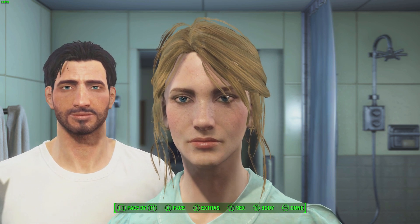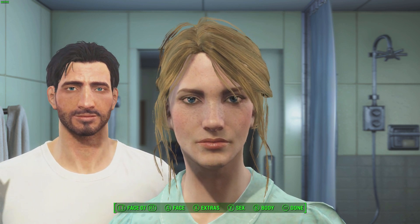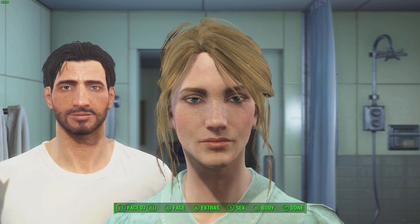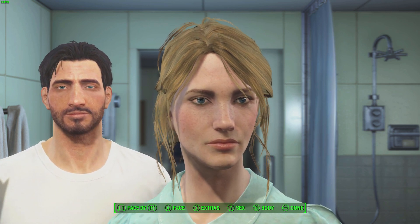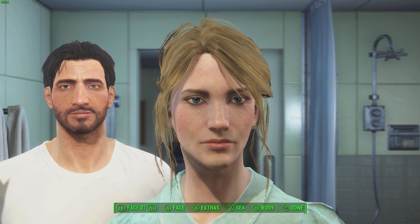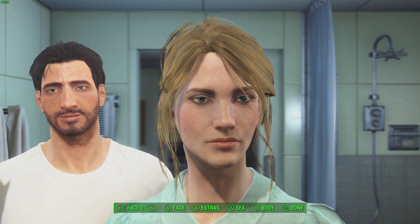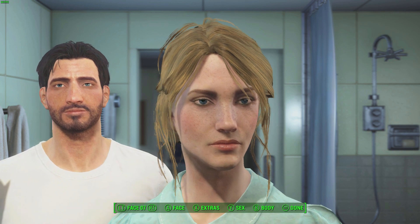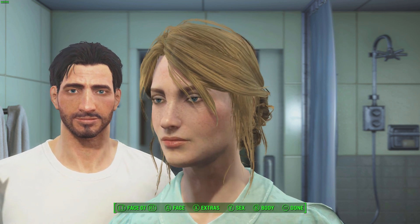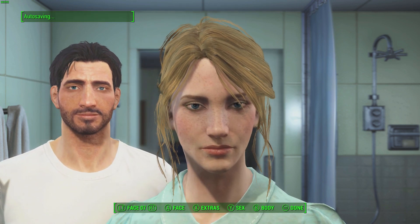I chose 5 Agility because I want to get Action Girl right off the bat and you need 5 Agility for that. As stated before, Ellie is a fairly healthy and fit person, so she would be able to recover her stamina pretty quickly after a sprint. I also want to play a fairly sneaky character — Ellie is not going to be competent in combat, at least not at first, so she will be sneaking a lot and I will probably max out Sneak. She will be using mainly pistols so I am definitely going to be putting points into Gunslinger, and I may also eventually put points into Mr. Sandman and Ninja as she gets better with her gun.